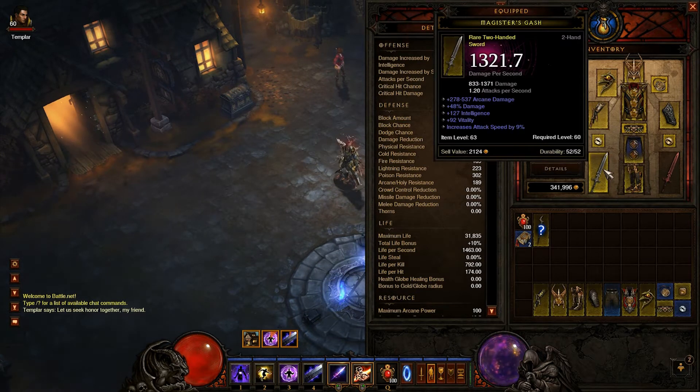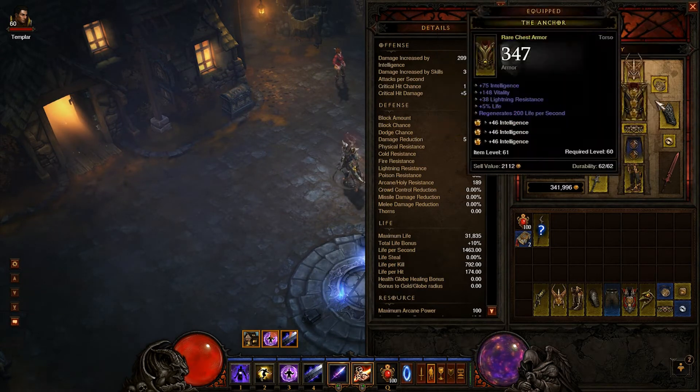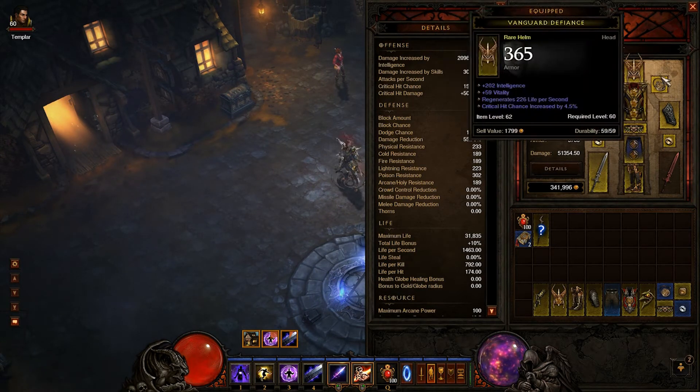Right now I'm stacking a lot of int and vitality. It's a very simple build. I'm trying to get as much attack speed as possible too — I got it on my weapon, I got it on my gloves, my rings, and none on my amulet, but I'm not sure if you can get it on there either.